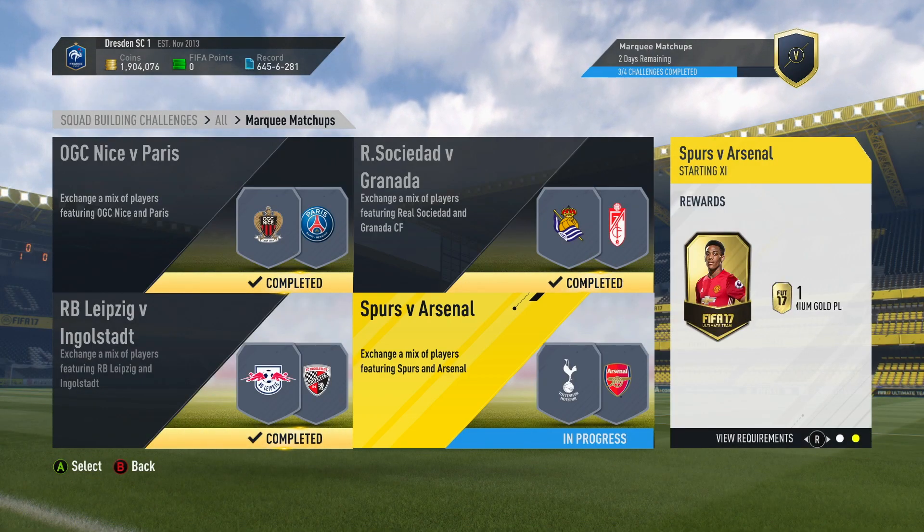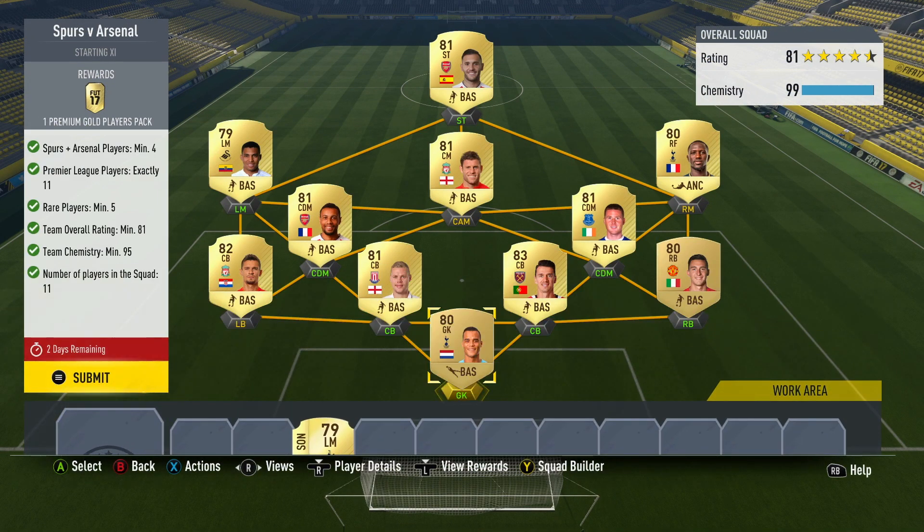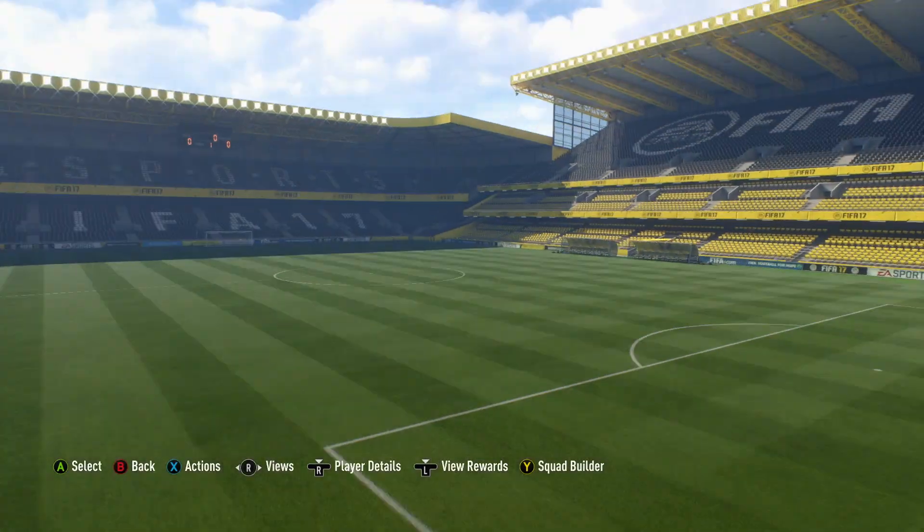Spurs versus Arsenal. A Premium Gold Players Pack, which is of course a 25k pack. This one will probably be expensive as well. You're going to need two players from Arsenal and from Spurs — or four from either, whatever you want to do. You just need four players from either Spurs or Arsenal and exactly 11 players from the Prem, with at least five rare players. The non-rare players will almost go up more than the rare players sometimes, so I'm just using the likes of high rated Fonte and Shawcross to help bring that overall rating up. I had a very low rated left back, so I've just thrown Lovren in there. Coquelin, Sissoko, and Perez are the players I've used from Spurs and Arsenal. And that will complete it.